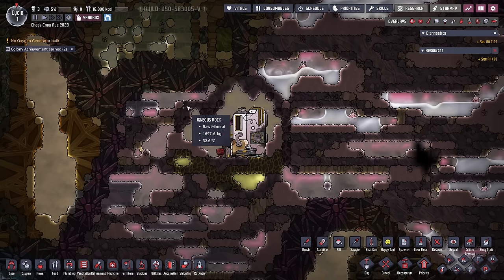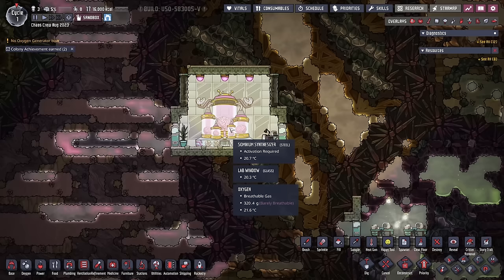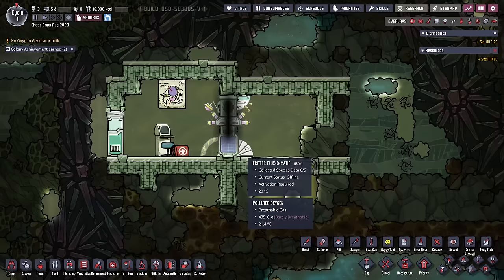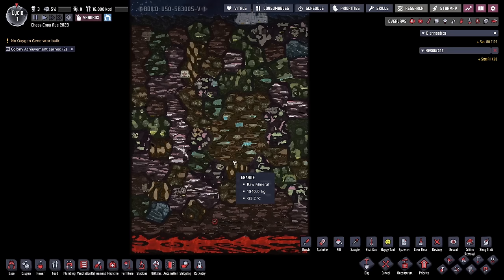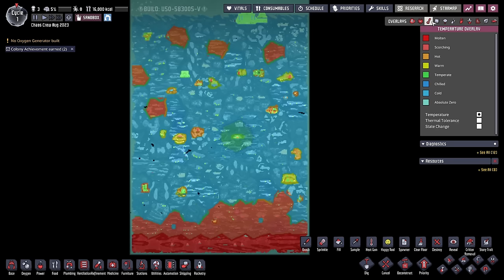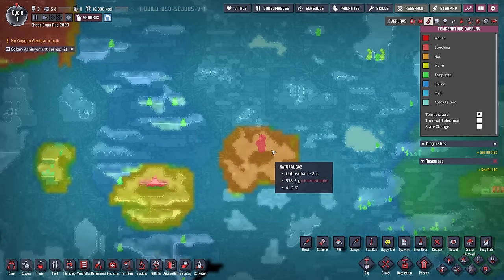The players did start with all the story traits as of August of this year when this play-along started, so along with the Hermit we also have the Somnium Synthesizer, the Critter Fluxomatic, and of course all the fossil systems as well. Another fun thing about this colony is there's going to be a lot of vents and geysers, and because it's rhyme, they're a little bit more difficult to find using the old temperature overlay trick.